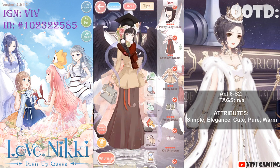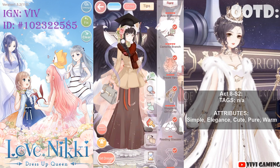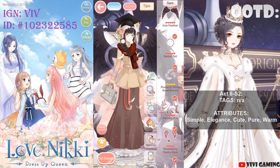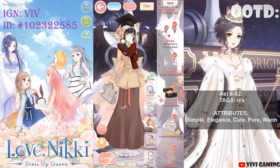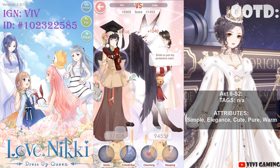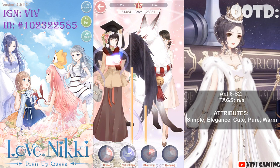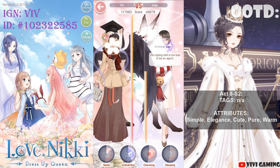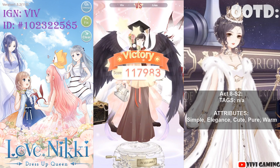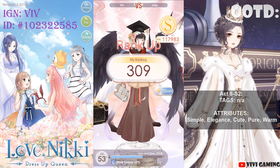I don't want to waste your time, so I already picked out an outfit using all of Momo's suggestions and looking through my wardrobe for matching attributes. Let's go. There's Warm, Simple, Cute, Elegance, and Pure. That's a good score — S! Rank 309. Not bad.